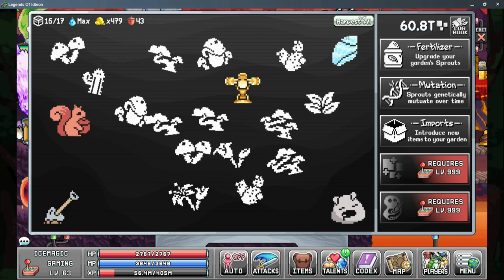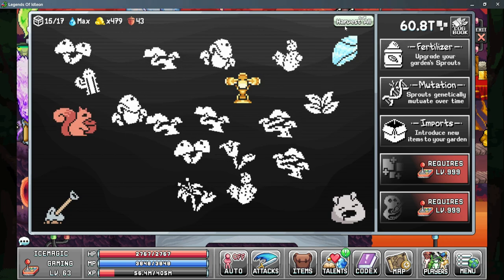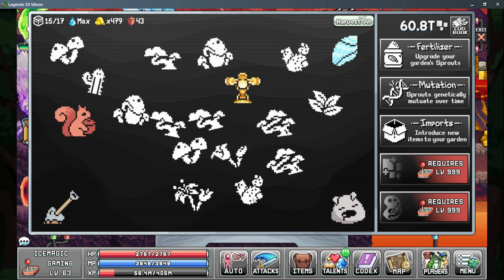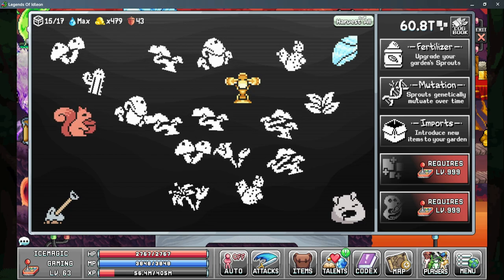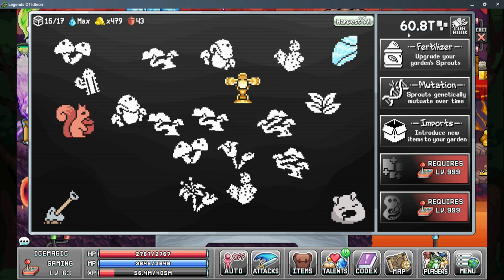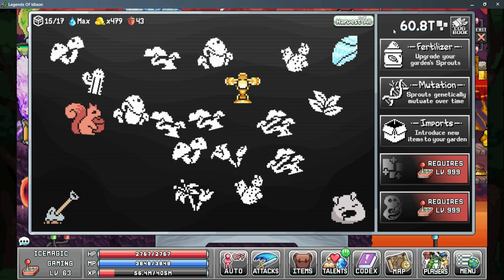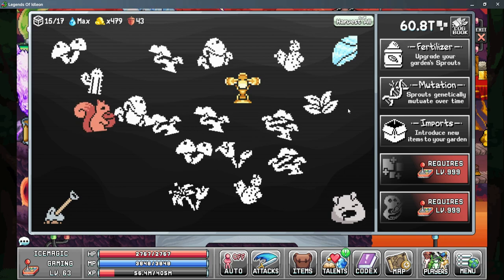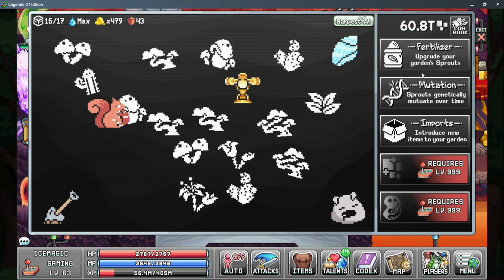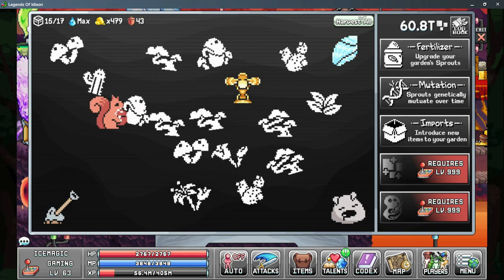You do have a Harvest All button, but there's a few things that you need to know before you use it — mainly the order that we should be harvesting our plants, and this will make more sense when we get to the Mutations tab. After that, you do have the pixels in the top right-hand corner, showing how many pixels you currently have in your inventory. These can be used either in gaming itself or in things like Alchemy and Divinity. And lastly, we do have the Logbook button, which we'll go over right now.